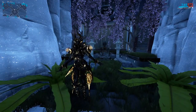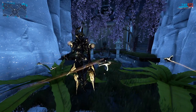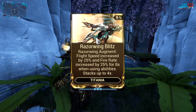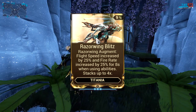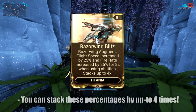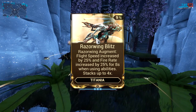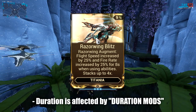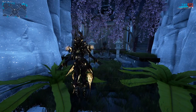With the kit explained, we'll now look into a build for Titania based around her augment, Razorwing Blitz, using her pixie form as our main focus. The augment increases flight speed by 25% and fire rate by 25%, and you can stack these buffs up to four times whenever you cast an ability. Not only can they stack, but they're also affected by strength mods, and the duration of the augment buff is affected by duration mods too. This makes the augment very powerful.